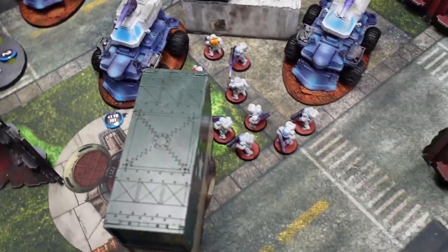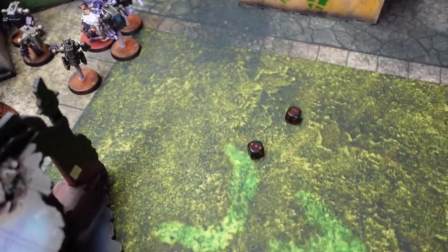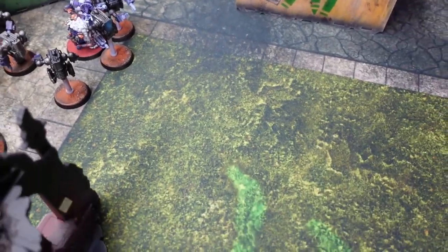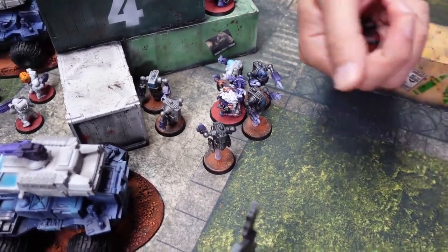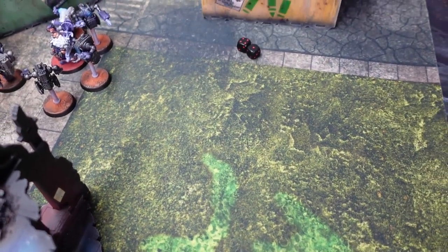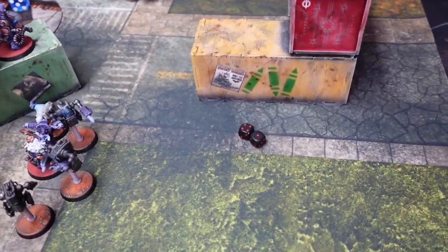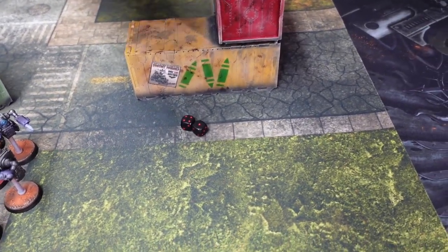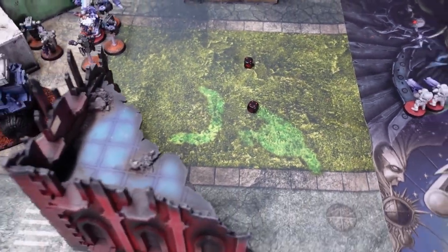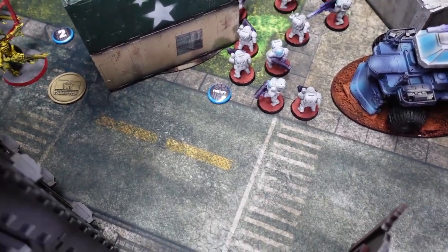Thomas casts for a command point back, going off out of deny range. Then Fortify for plus one toughness and a 6+ feel no pain — it needs a five, he CPPs it and gets it with a six. The bikes now have Fortify. The Brookir Forge Master with the relic beamer is targeting the two Harpies — beaming the farther one so it explodes into the closer one. He gets one free reroll and hits on threes due to minus one to hit.